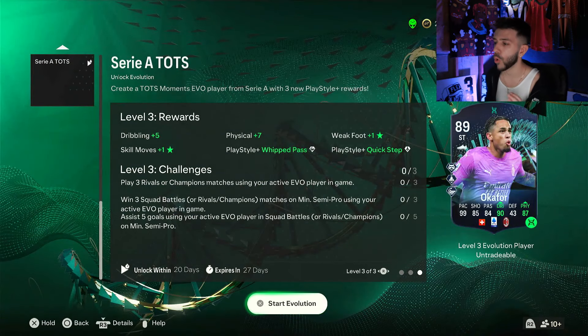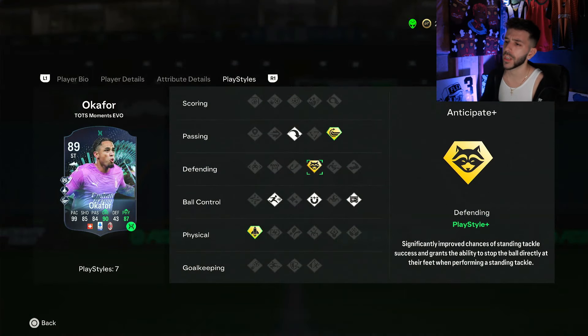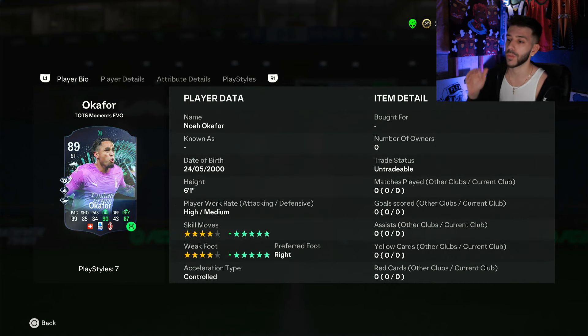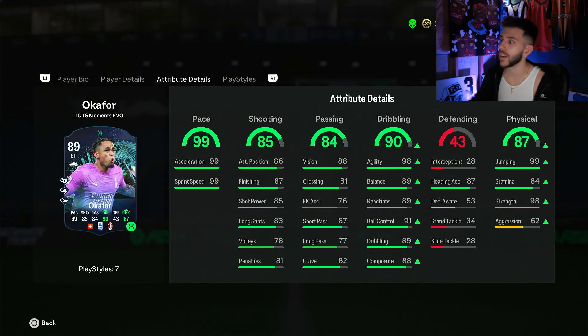We also have Okafor — he has Dynamic, which everyone really likes. He has Anticipate Plus, which leans more towards a defensive role, but also Quick Step and Whip Pass. He's 89-rated with 99 pace, which is very good, and he's 5-star/5-star. If you're an AC Milan fan or Swiss, the 99 pace is really nice along with 99 jumping — absolutely crazy card.